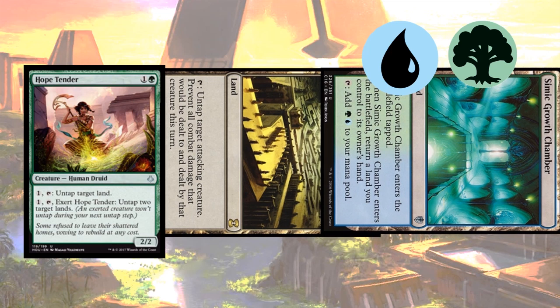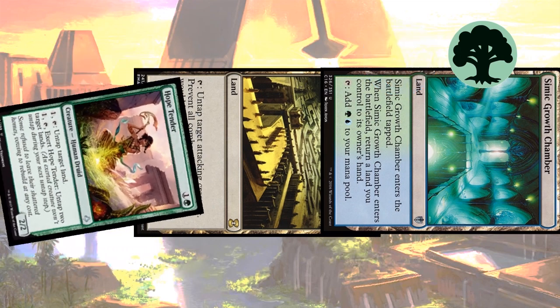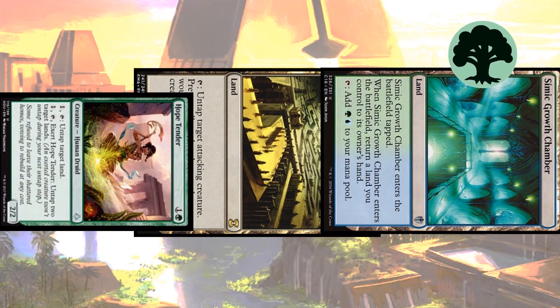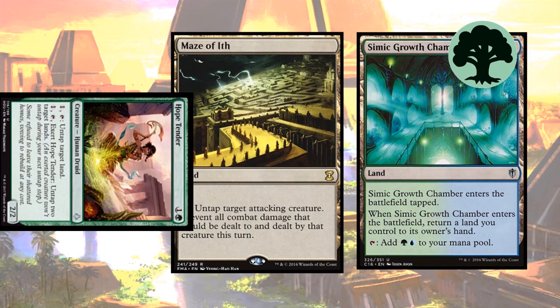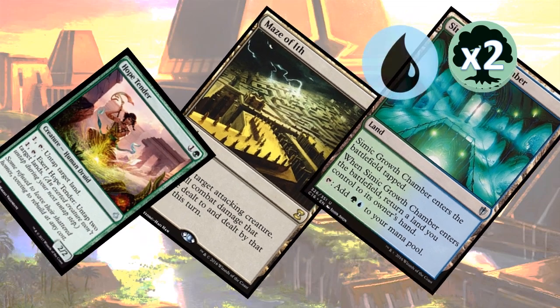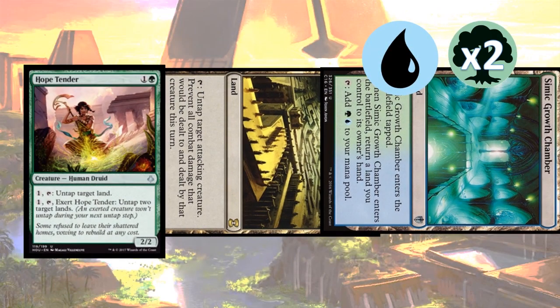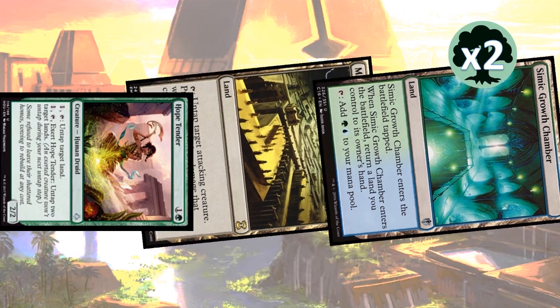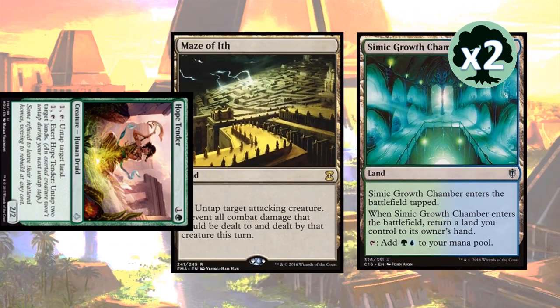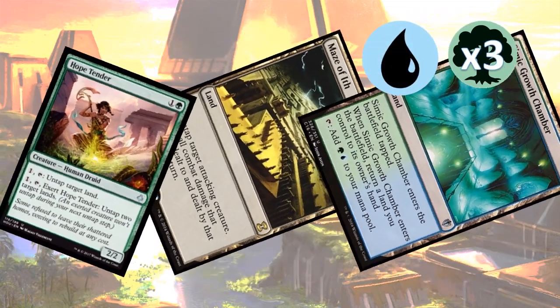Now you spend one of those mana and exert your Hopetender, tapping him. That will untap your Maze of Ith and Simic Growth Chamber. You can repeat this over and over again, producing infinite mana. There is a problem with this infinite mana: it is trapped in your combat phase. So you have to use it instantly — you can't use it on any sorceries because you're not in your main phase.